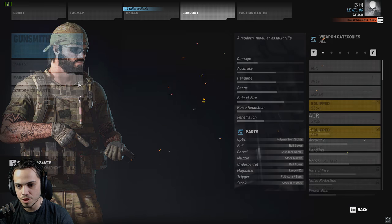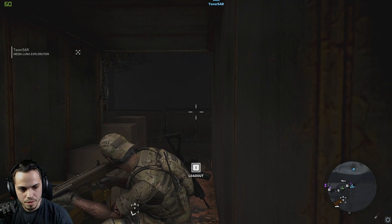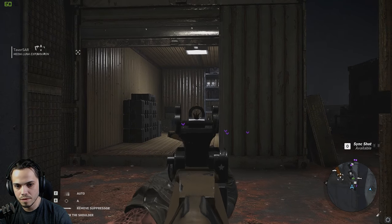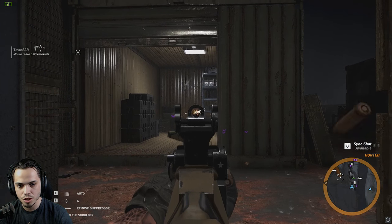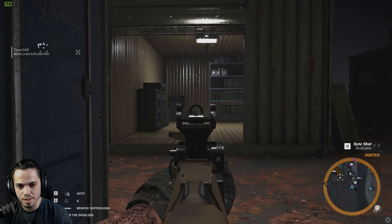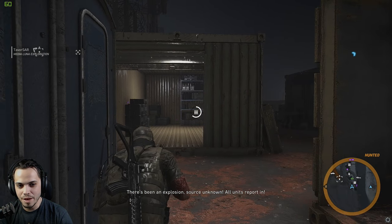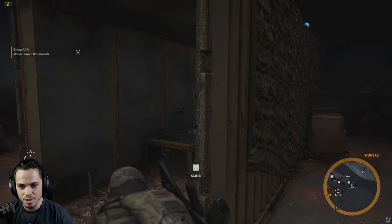Let's check it out with just its iron sights right away. Looks like there's some Unidad around this area, so I'm going to put the suppressor on. These are its iron sights. I think I just shot a barrel through this metal — I didn't mean to do that. This is its full auto recoil — the laser beam, is that right? And that was the 50-round mag. Holy crap, this thing is nuts.